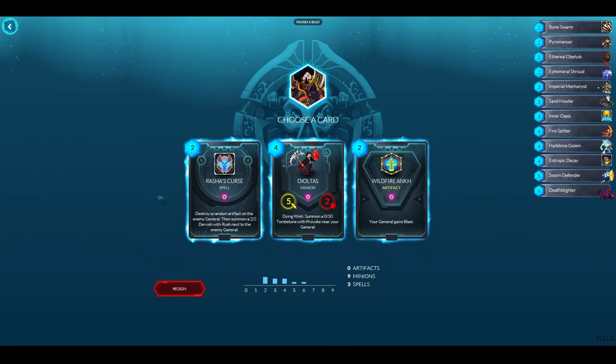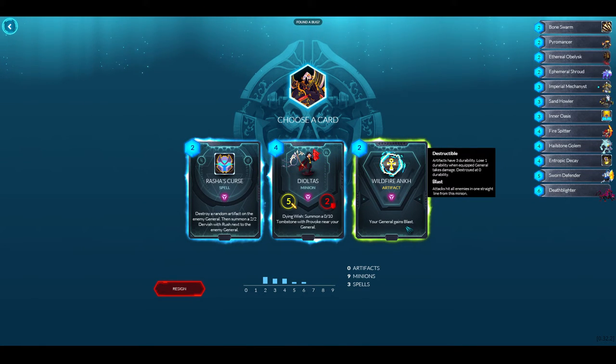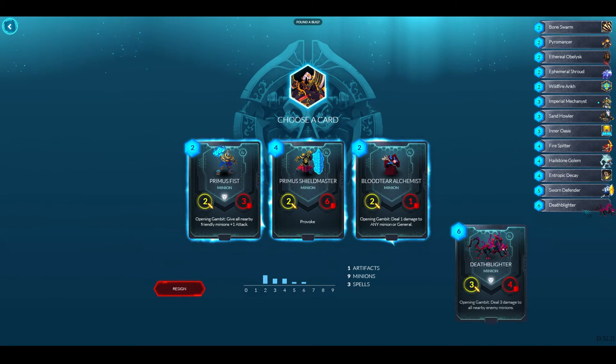Rasha's Curse destroys a random artifact on the enemy general and summons two dervishes with Rush next to the enemy general — that's pretty good. I've played Primus Fist before, it's a solid four-drop. My general gains Blast — I'm going to go with the Wildfire. Both are pretty good but I really like the blast mechanic. Now I have a use for Imperial Mechanist.